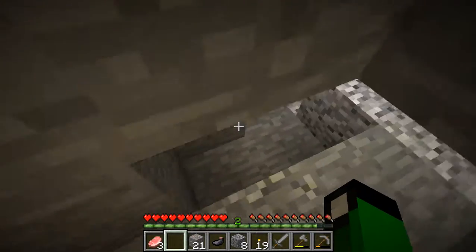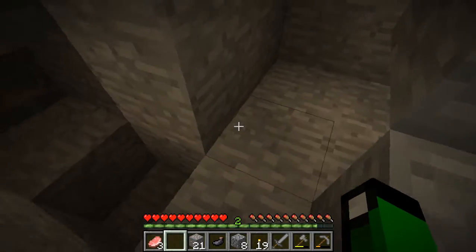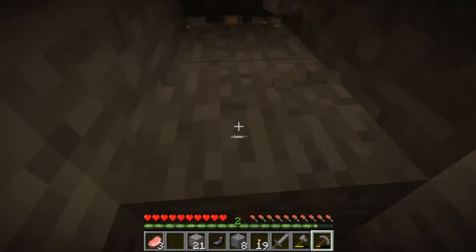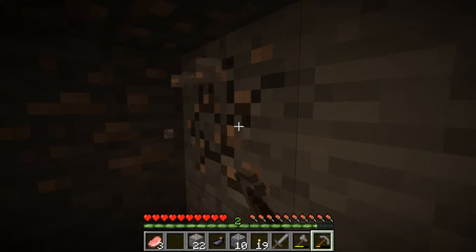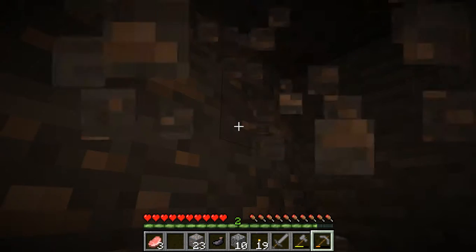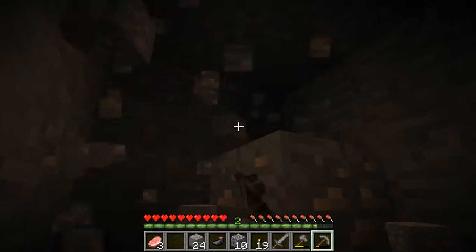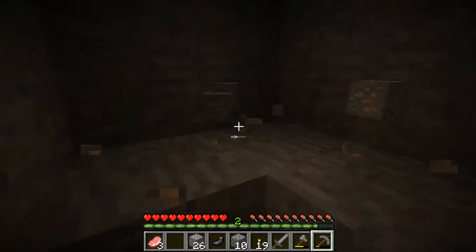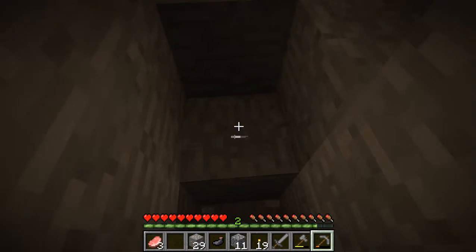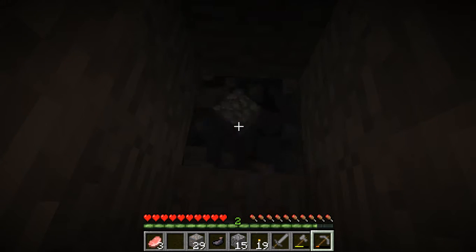Let's see how much we've done already — one, two, three, four, five, six, seven. We've done seven out of 15, we've done almost half! We've made some good progress. I'm going to spread torches throughout the island so that googlies won't spawn, which makes the island much more safe.